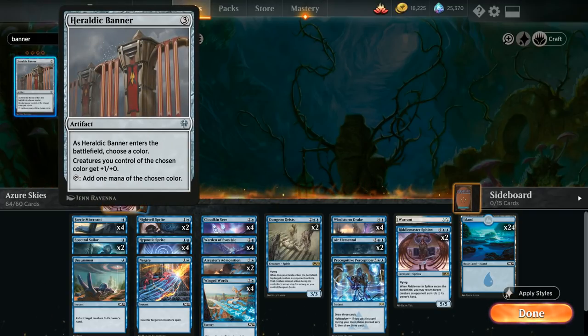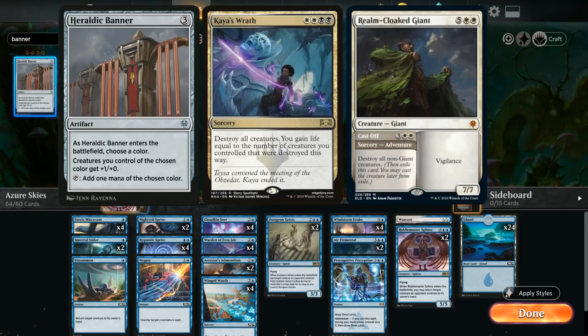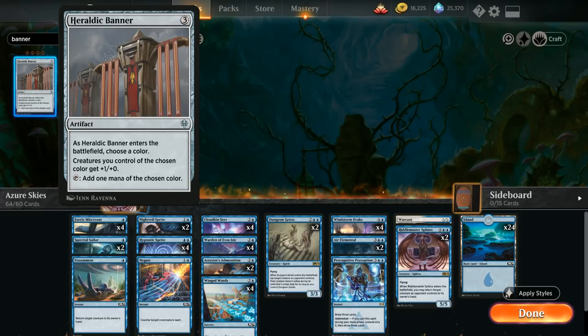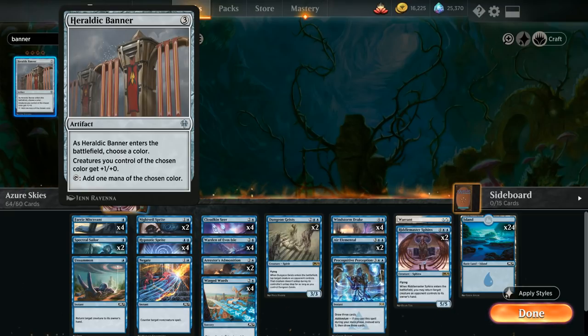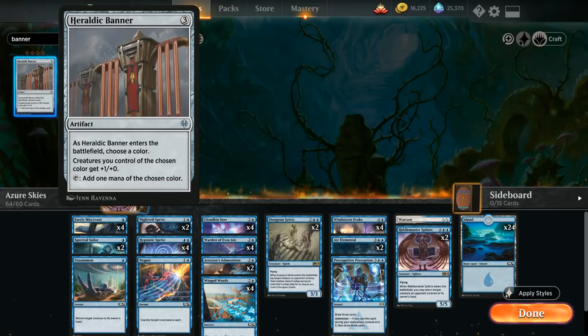We also add four copies of Heraldic Banner, which rewards us for staying mono-blue: when it enters we choose blue, and all our blue creatures get +1/+1. This is similar to Windstorm Drake's effect, but the Banner survives sweepers and still pumps future creatures. It also taps to add one blue mana, helping us ramp and double-spell. On turn three we can play Banner and still cast an extra Fairy Miscreant or Spectral Sailor, and on turn five we can play Banner and still play another three-drop.